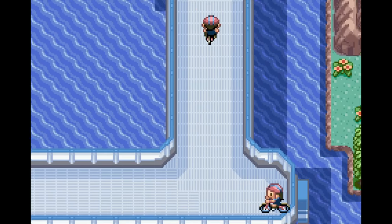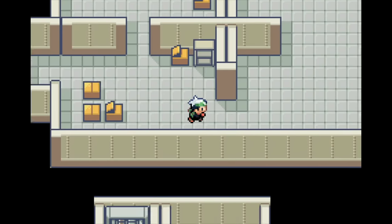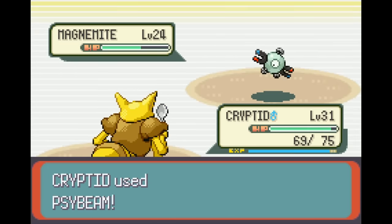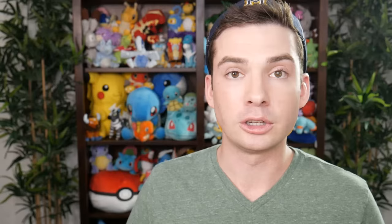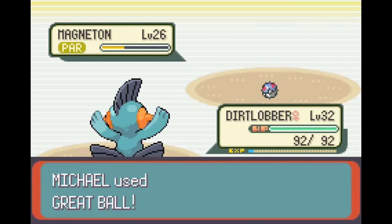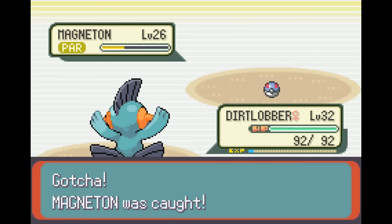I soon got Surf, which opens up a lot of the Hoenn region. The first place I wanted to go was New Mauville because I wanted a Magneton. It knows Thunder Wave and Sonic Boom, both helpful for catching Pokemon, along with Super Sonic and Spark. Strong Electric types are great for the rest of this playthrough because they're super helpful against Winona, Archie, Juan, and Wallace, and Magneton with Spark is my best option. I went to New Mauville, progressed all the way through, and found the 1% Magneton on my way out. I caught it first try and named it Powerline. As a side note — I thought it had to be a Magneton to know Spark, but turns out a level 26 Magnemite would have worked fine.